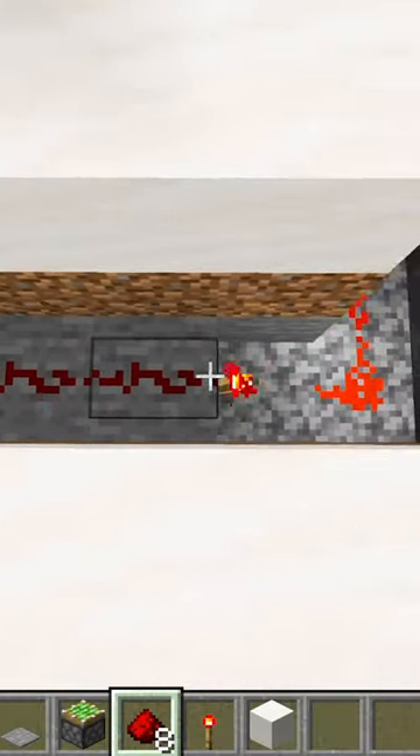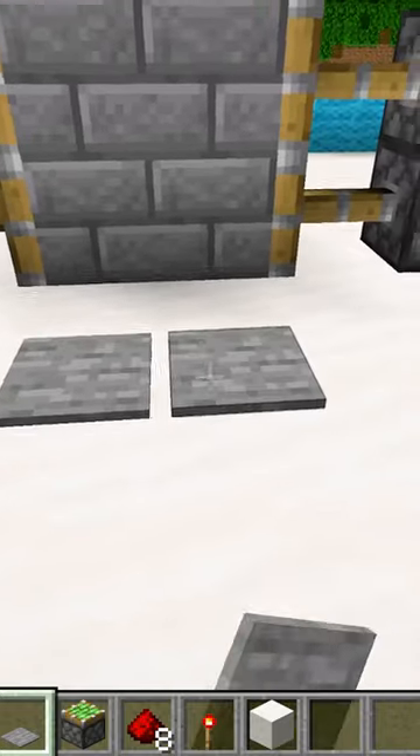Next, run redstone dust on top of these four blocks. We can cover it all up. Then one block away from the door, add your two pressure plates.